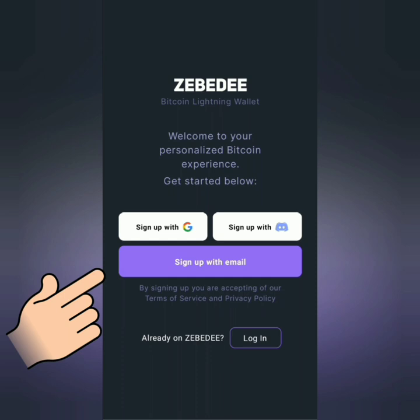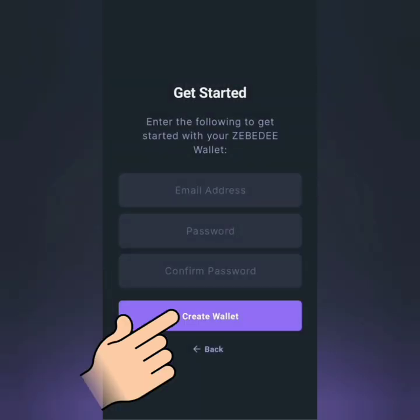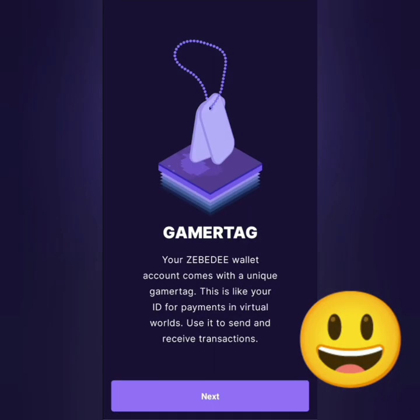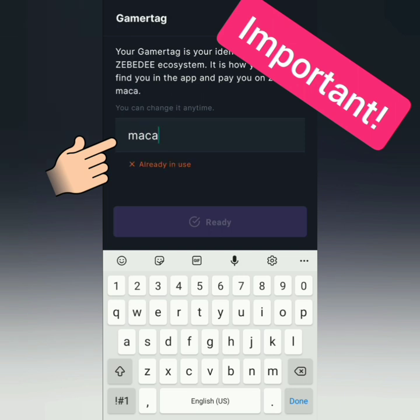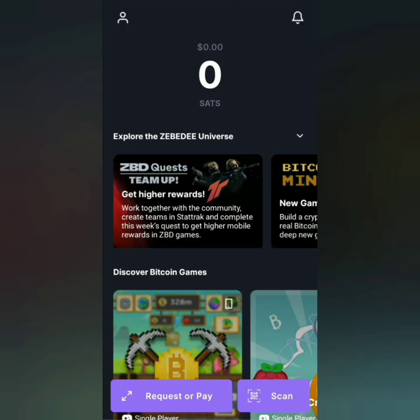You can register with Google, Discord, or with your email. Then set a strong password and click 'Create Wallet'. Here are the features of the Zebedee wallet. Next, you will have to set a unique gamer tag. Once you're ready, you will be directed to the Zebedee dashboard.